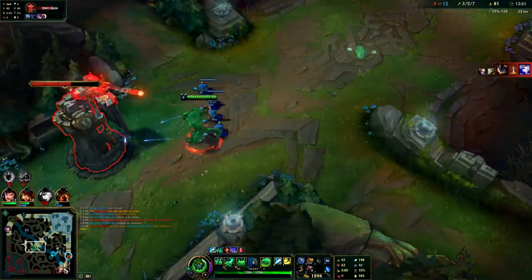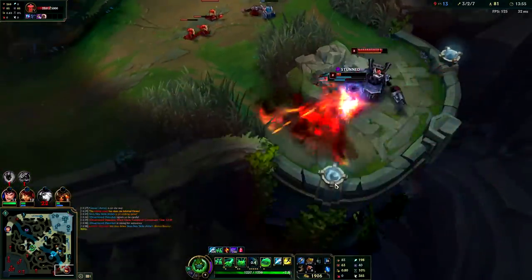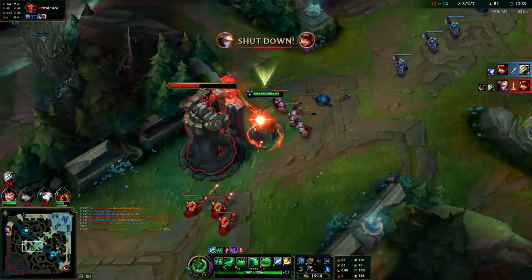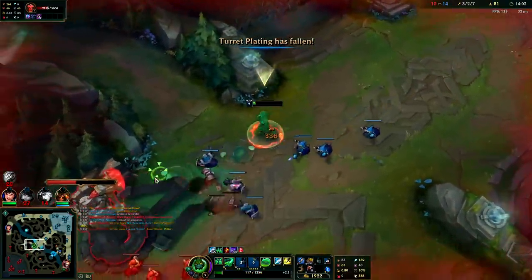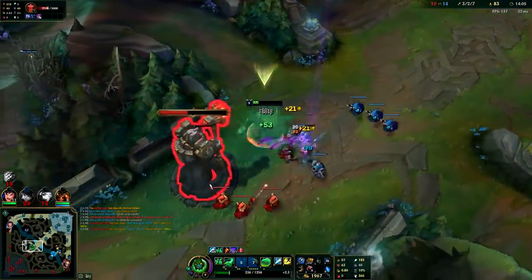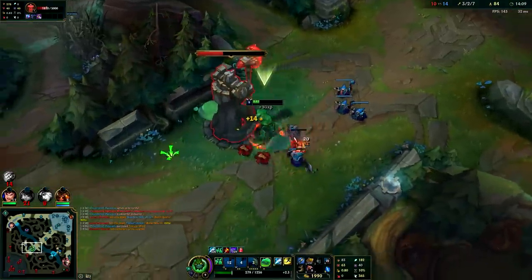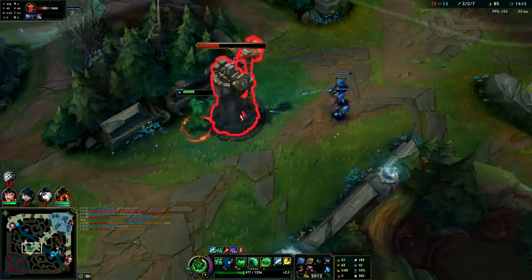Rumble has no R - I'll shove mid and get some turret plates. Turret plates are about to fall off. I might be able to snag one if I hurry. I think Annie's dead unless she plays it really smart. I actually got Master Yi - that's something. Turret plates fell off at the 14-minute mark right as I was about to get one. Took a lot of damage for it too, just trying to pinch off that last auto. Didn't work out.